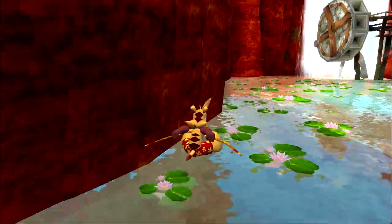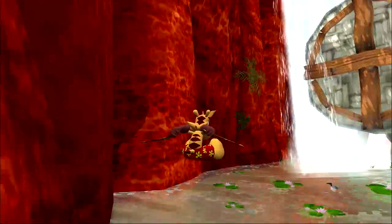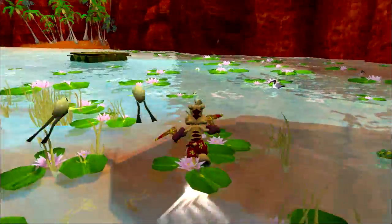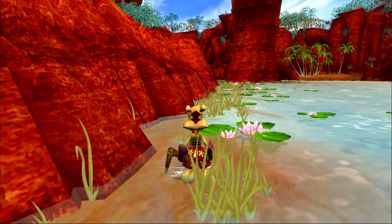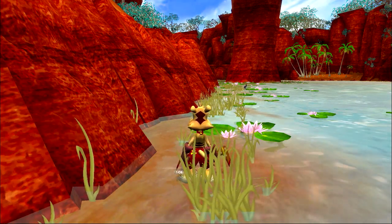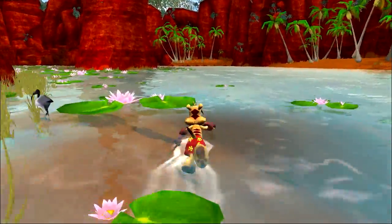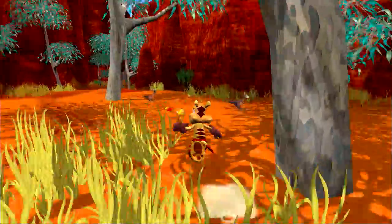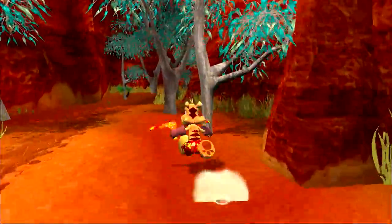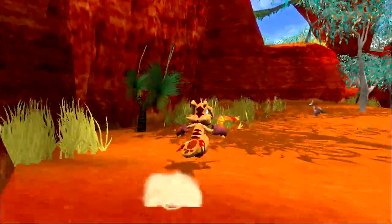Boss Cass is also a neat one — Boss Cass is a cassowary. Cassowaries are the third tallest and second heaviest birds in the world. In Australian culture, they're known as one of the deadliest, scariest birds. So yeah, don't go messing with cassowaries.